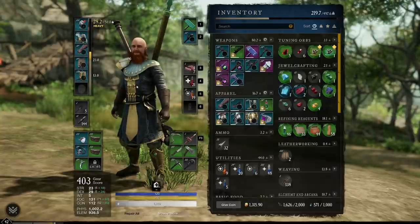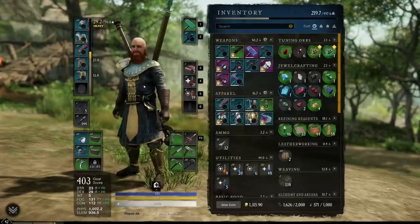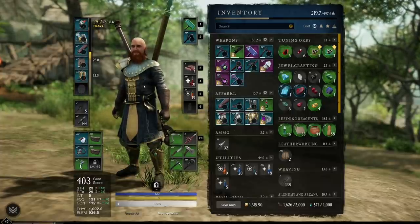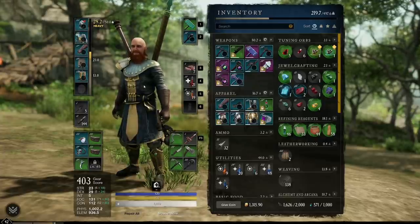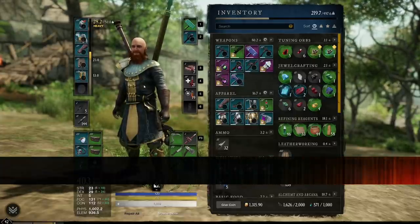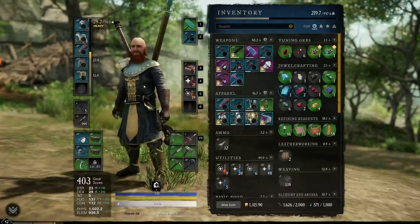What is going on guys, it's Triple G here back with a new world video. In today's video we're going to be going through the Healy Gonzalez speed healing build that I just used in a war yesterday. We only died once during the whole 20 minutes of defense and we were right up in the attack, taking down cannons and being right on their doorstep. You're going to be able to be a huge tank and a massive asset both in PvP and PvE.